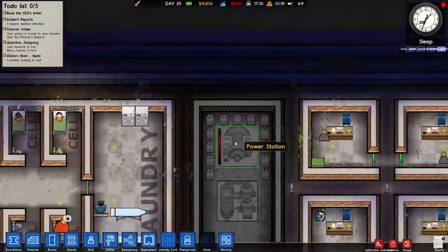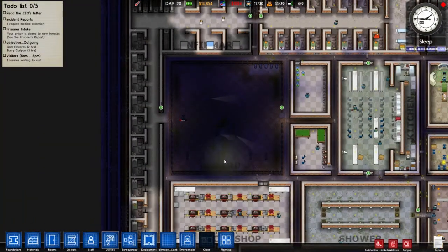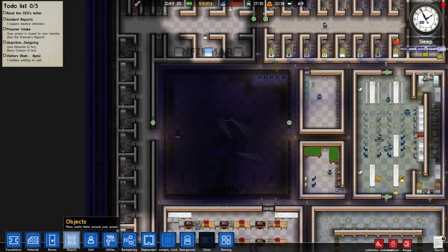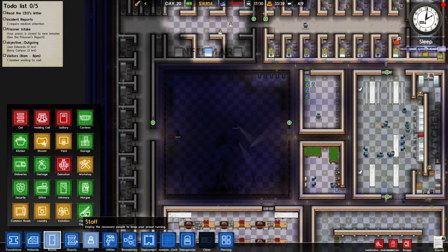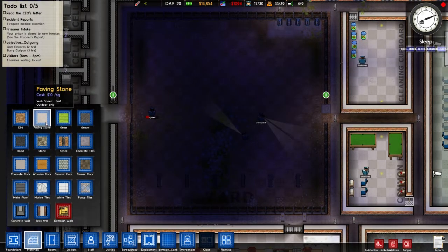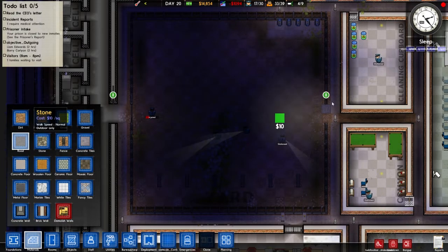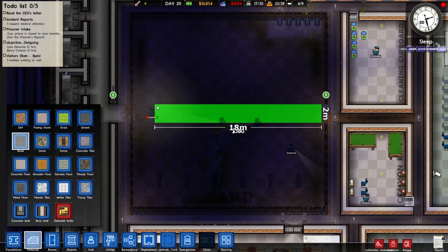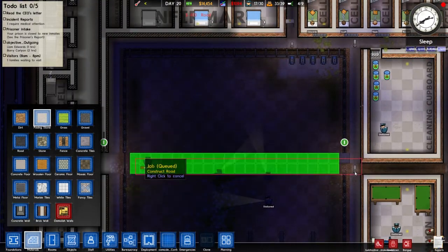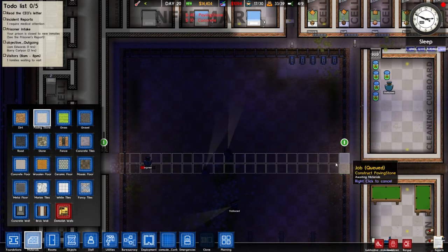This yard looks abysmal. I've fixed the yard in previous episodes but that was Season 3 and this is Season 4, so I'm gonna fix it. I'm looking at paving stones on the exterior — why don't we use paving stones? That can look good. No wait — I remember — it's gonna be that. That looks good.